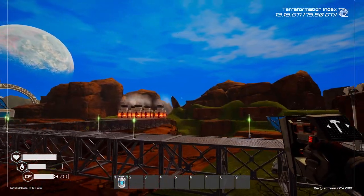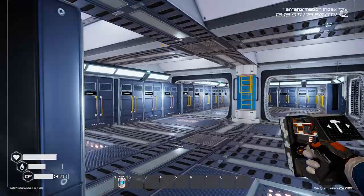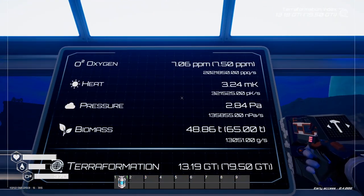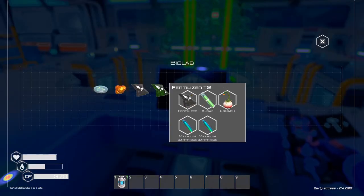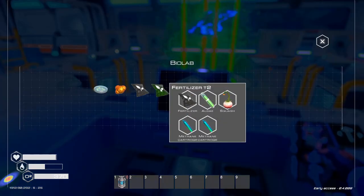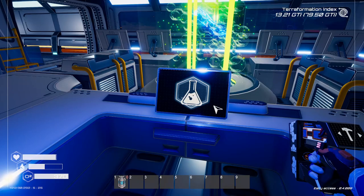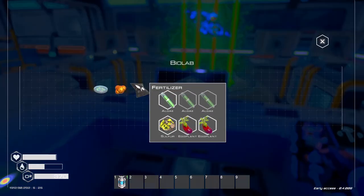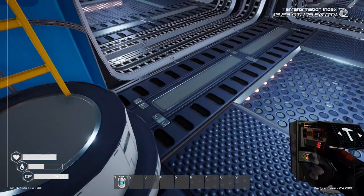I haven't actually done that yet. Put all of those seed spreaders down, so that should unlock very quickly now. It's not going to be long before that unlocks. So we do need tier 2 fertilizer for that as well. Let's make all the tier 2 fertilizer that we can. Okay, I'm running out of regular fertilizer — just make what we can. That's going to be the main issue as well.